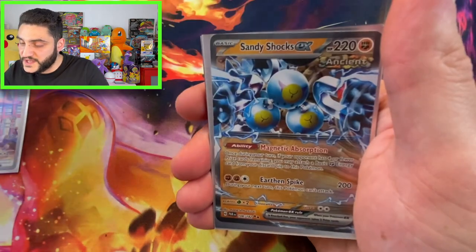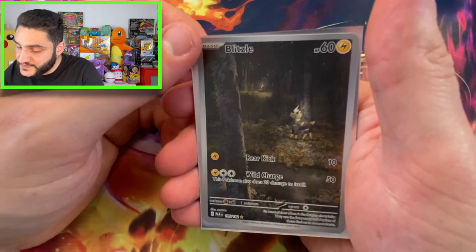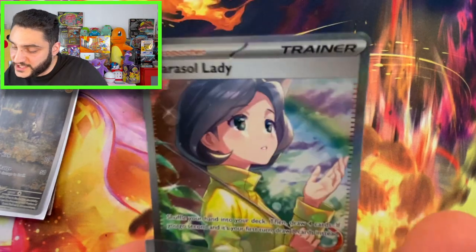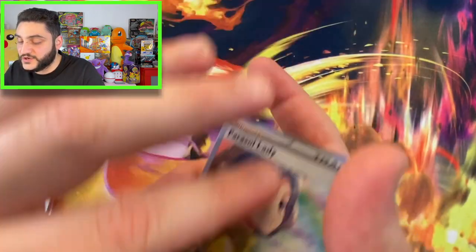So for today, our big hits were: Steelix — my number one chase card — Rorik, Sandy Shocks, and Mewtwo EX — the lightning version of Mewtwo. Then we had Blitz, the little unicorn in the forest Harry Potter kind of thing, and of course our Parasol Lady. I've got to take this card out of the sleeve because it doesn't do it justice — look at this card! You've got the rainbow in the background, look at her eyes — such a beautiful card. Thanks for watching, hope you enjoyed this episode. Don't forget to like, subscribe, and comment on your favorite hit to win both promo cards. See you next time!